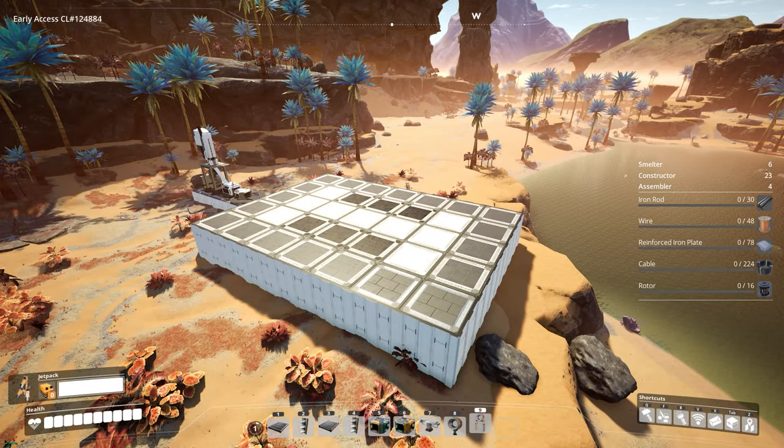Alright, before we get this build started, a few things to note. Off to the right you can see a list of the various machines we're going to need to get this factory up and running. We're going to need six smelters, 23 constructors, and four assemblers.